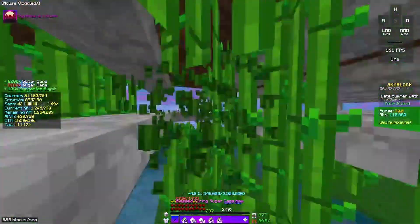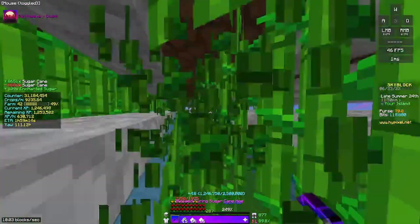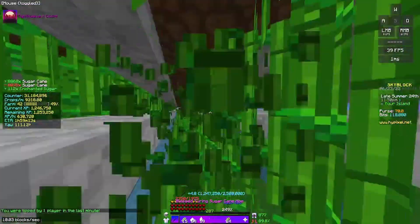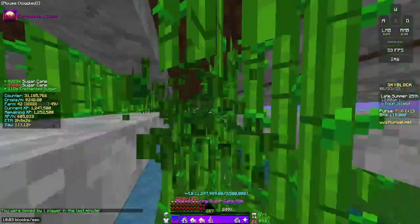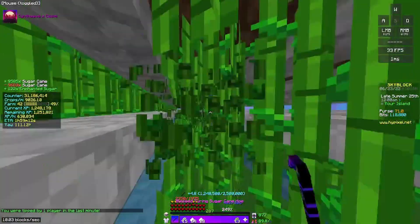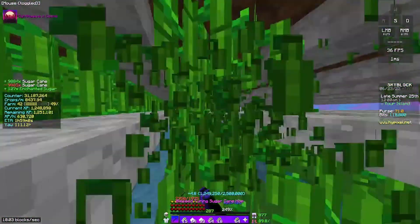When you're going forward in the farm, you want to hit A and W, and when you're going backwards in the farm you want to hold down S, because that'll allow you to go backwards and forwards and you don't even really have to move your crosshair. You can just let it do its thing and you'll be farming forever.